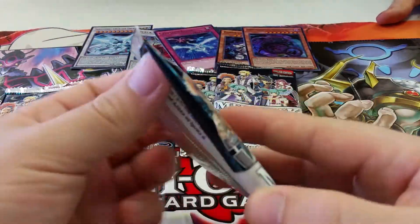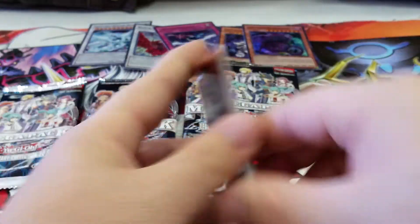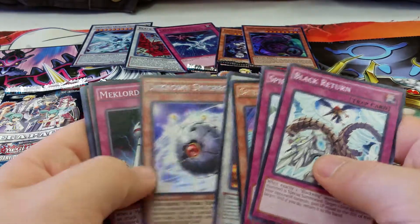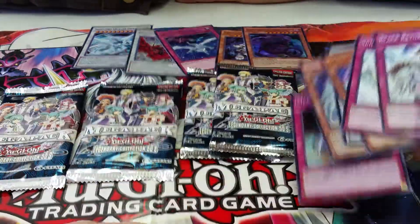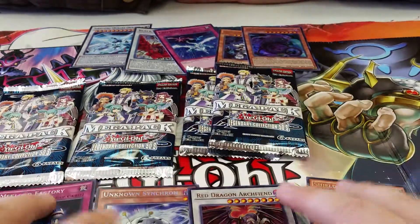On to the first pack. I don't know what comes out of these really, except for the three cards I mentioned already. We get a Black Return, Spirit Force, Shield Wing, Red Dragon Archmage Ultra, Unhunt Synchron Secret, Micklord Factory Super. Unhunt Synchron Secret — that's kind of cool. He was actually like a $2 or $3 common for a while.